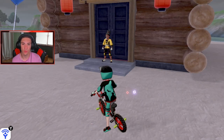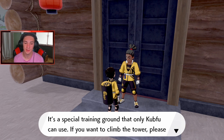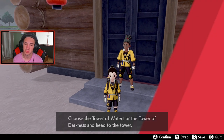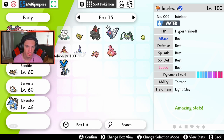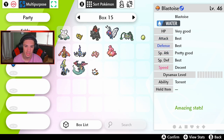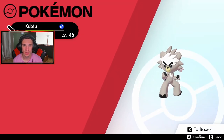The NPC at the tower says this is the Tower of Waters, a special training ground only Kubfu can use, and that Kubfu must be the only Pokemon on my team to enter. Fair enough — I'll head into my boxes and take everyone out except Kubfu. He's level 45, I hope that's enough, but I have a feeling it needs to be around level 60.